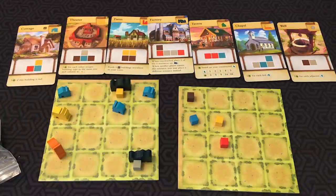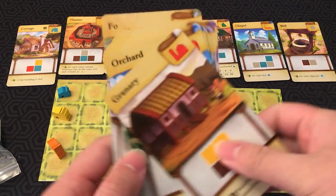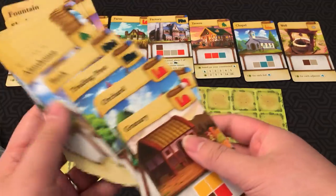That's pretty much it. You're just taking turns calling out a color, everyone places a cube, and you're trying to build the best town you can. There are all sorts of different building cards you can swap in.